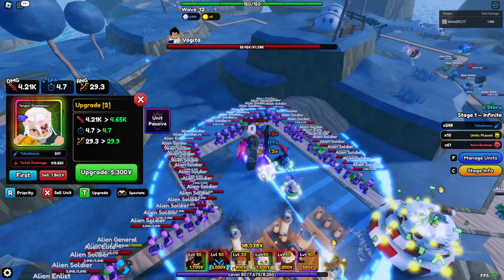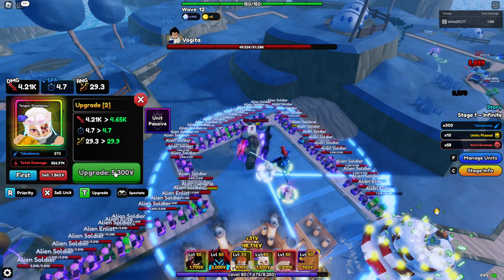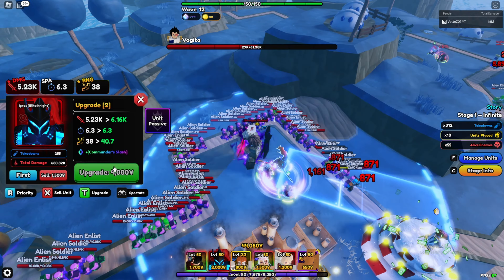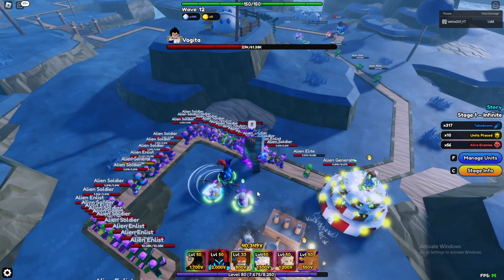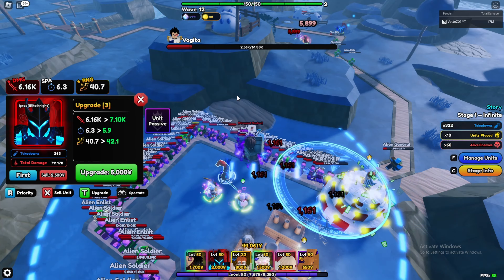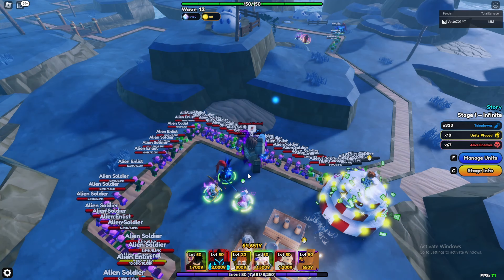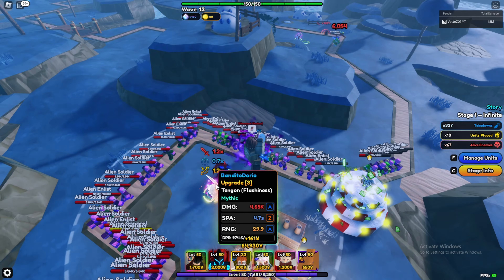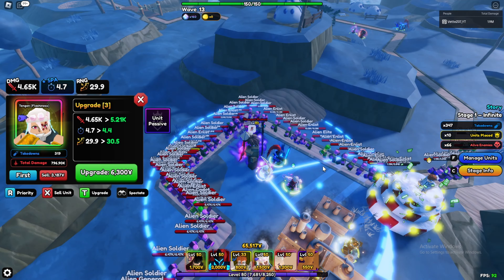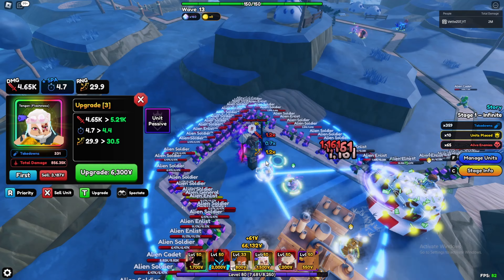Tengen does a little more DPS. Next upgrade gives him a little more damage and slightly more range. Then Egress gets a new big circle AOE with more range but no extra damage. Opinion-based, but I personally like cones better than circles unless it's a crazy-sized circle AOE. DPS-wise they're actually about the same here.